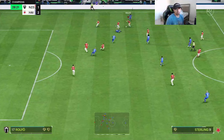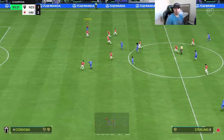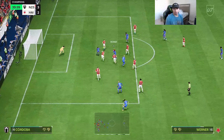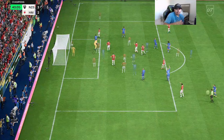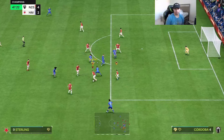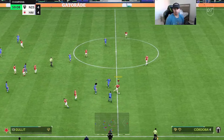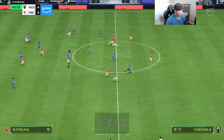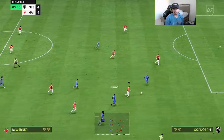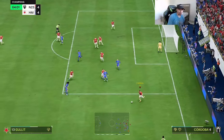Decent tackle — sending Sterling to the ground. Decent interception, not bad. Even though we almost got scored on, that was an interesting interception animation from Cordoba. Very nice interception — oh, unlucky. Nice interception again. We're getting countered — not looking good — oh, never mind, good defense from Cordoba. Wasn't able to get that interception but a very interesting defensive play overall.